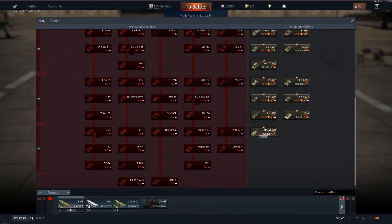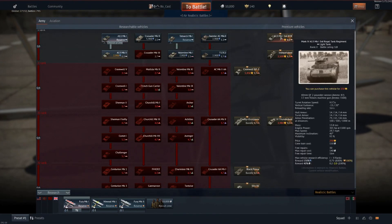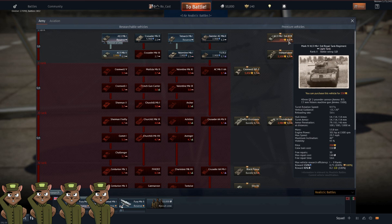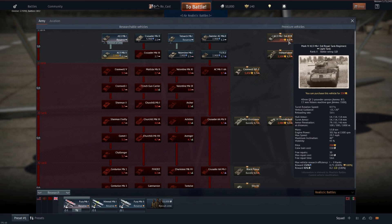After that we have the British tech tree. Starting off with the A13 Mark 1, which for 250 Golden Eagles I will actually give a squirrel ranking of four. It has a very competitive 40mm cannon found in the British tech tree up to about 2.7 battle rating. It's very small, very maneuverable, and quite fun. Those A13s are very competitive.